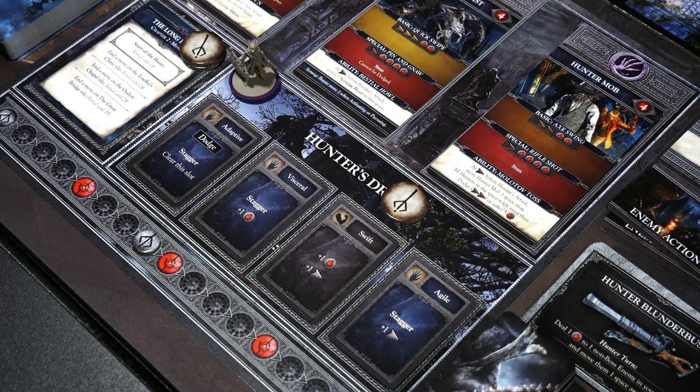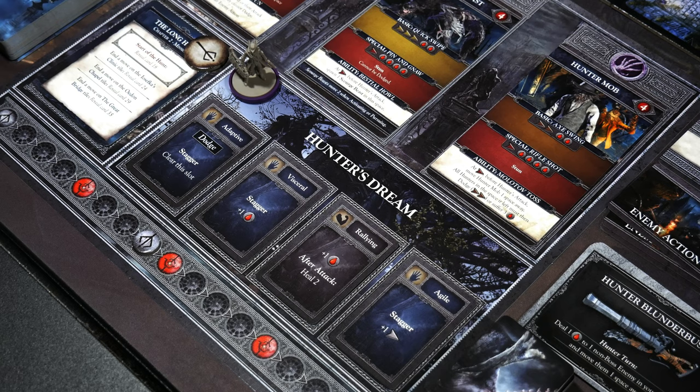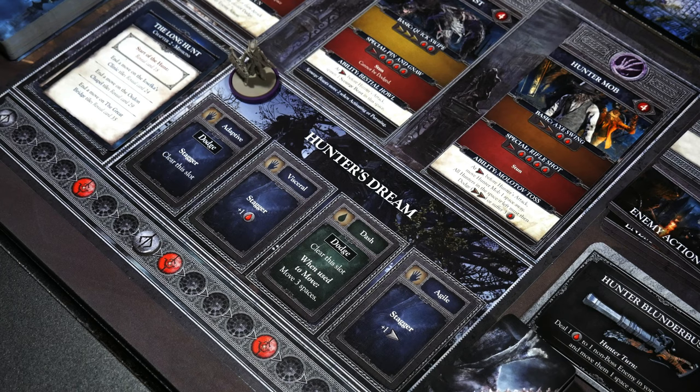Some very tough decisions here — there are quite a few cards I actually want. I'll do them one at a time because you can always purchase a card, it's immediately replenished, you can see what comes up next, and that may change your decision. I'm going to go with Swift first because I really want to upgrade one of those basic plus one damage cards to be a little bit quicker. Another Invigorating came up — so tempting because of that heal. Being able to dodge and clear any slot — that's honestly a really good card. And 100% I'm taking Rallying: it has a heal, it's a plus one damage, and after the attack you get to heal two. That will be very, very handy.